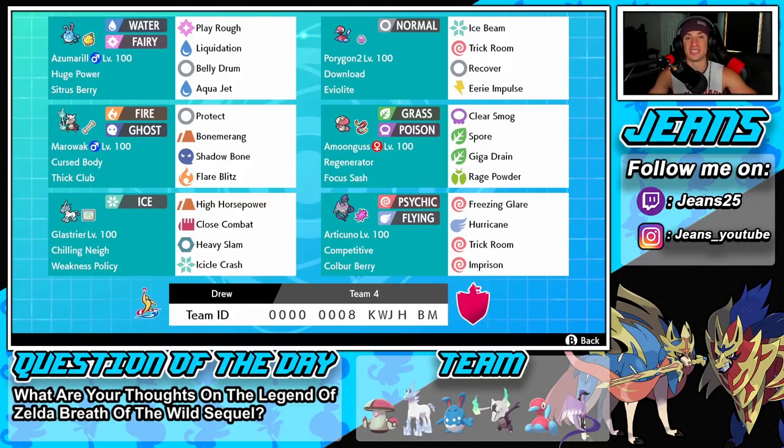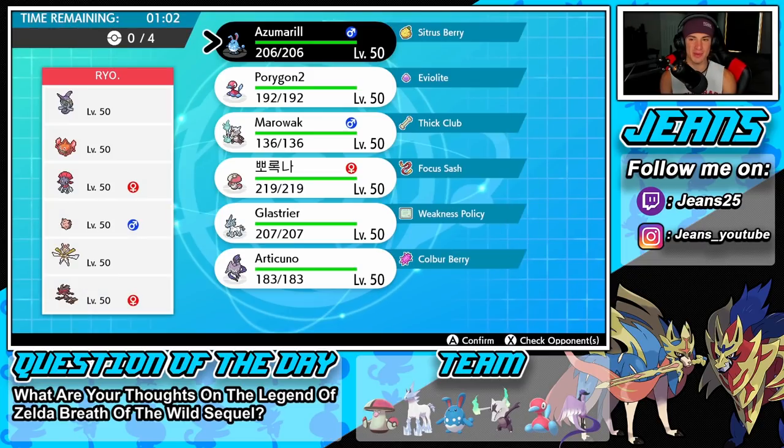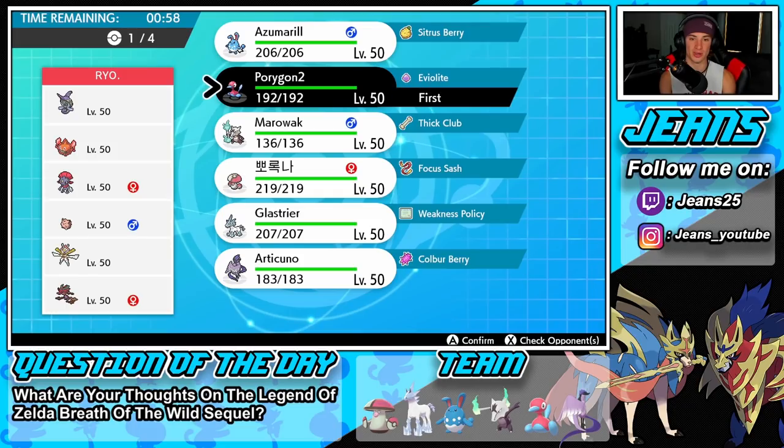Hopping into battle number one — we're going up against an off-meta team. This guy has a Jangmo-o team, which is an awesome Pokemon I absolutely love. It's Poison and Dragon type. He also has Tapu Fini, Rotom Heat, Weavile, Clefairy, and Kartana. Does he have any Taunt? Maybe with the Weavile. I definitely want to get off Trick Room and roll from there.